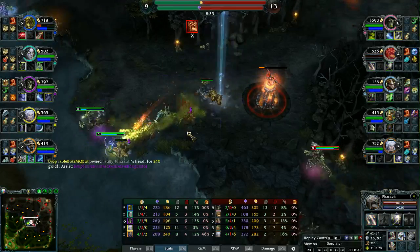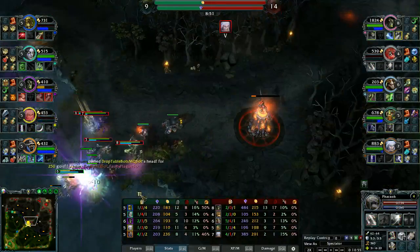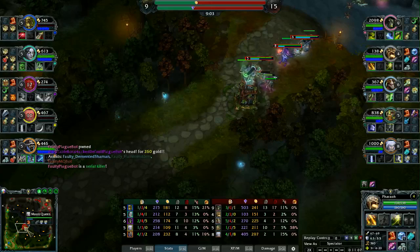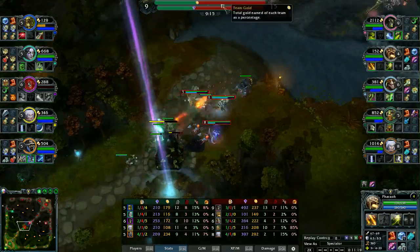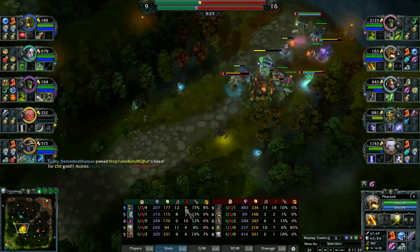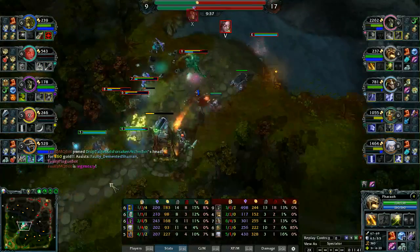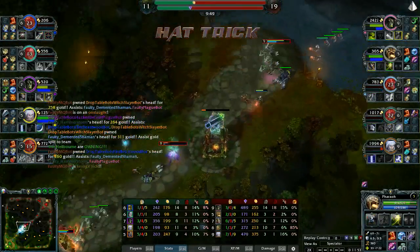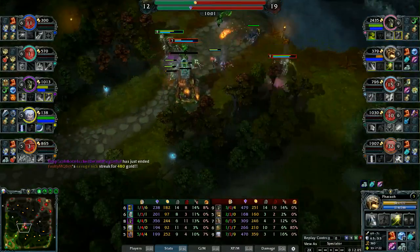Not sure if there's actually code for Pharaoh to use the invisibility or if he's just going to drink. In the middle there are so many frags going onto the Faulty team. I'm interested to see how this goes, because at first it looked like Drop Table was taking the upper hand, but at the moment it just turned around - they just have way too powerful heroes. Left and right the ults - there are so many low HP heroes. That's going to be the death of Moon Queen.